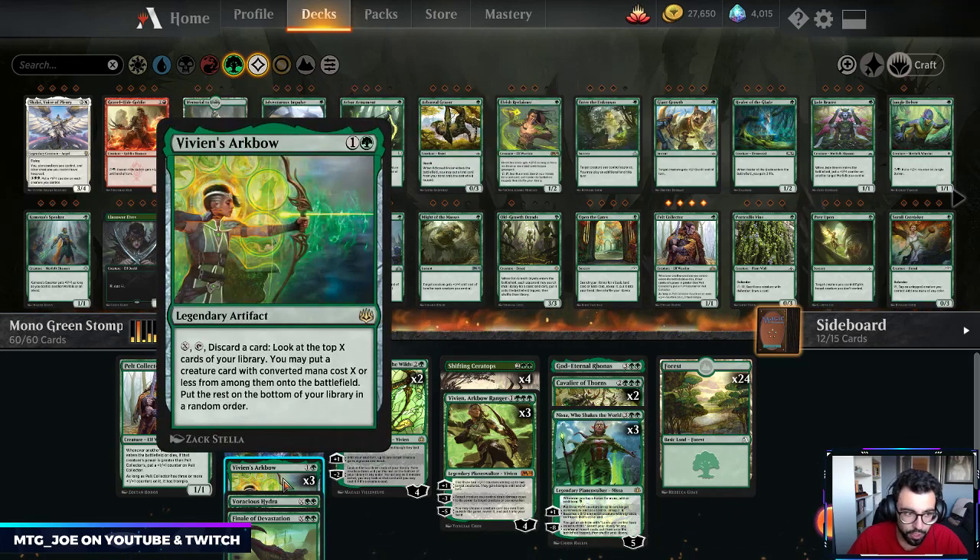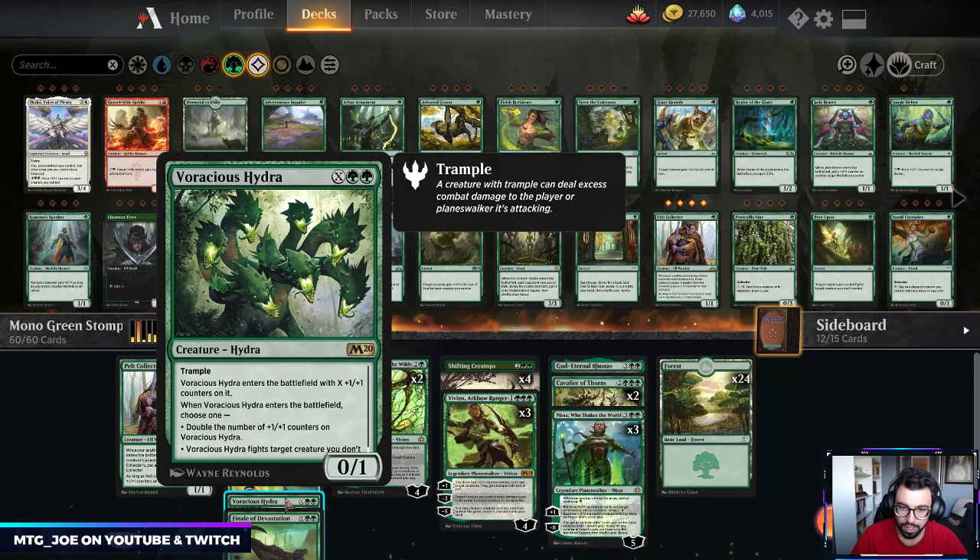Vivian's Arcbow is something I wanted to try in this deck. You don't generally get card advantage in a mono-green shell, so this is a way to convert late-game lands into more powerful creatures and lets us dig — especially if we have Nissa out to double the mana going into it. I have one copy of Voracious Hydra just as a fight spell and mana sink. We're not a dedicated ramp deck so not going all-in on Hydra, but that might change after playing a couple more games.